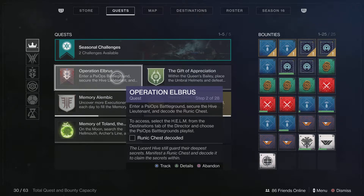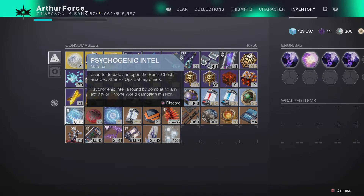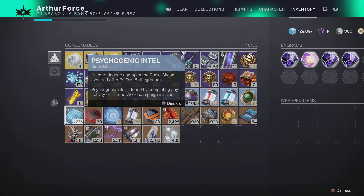No matter what you're doing, you're just not collecting any psychogenic intel. But guess what? It's only because if you go to your consumables, you might have already collected it.